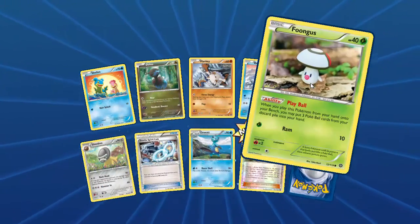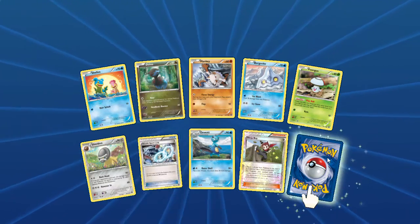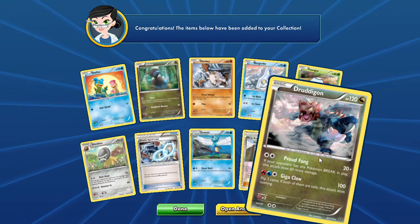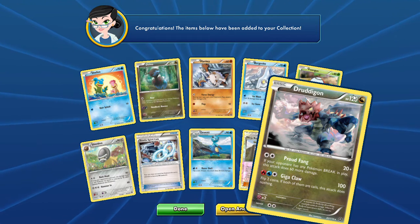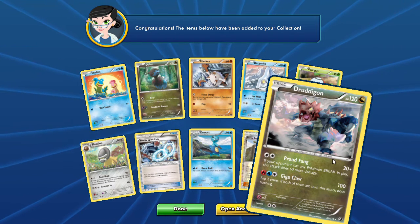The Foongus, a reverse Ninja Boy — that is nice. And our rare is a Druttingon. Love the artwork, love the name, love the HP, not so proud of the attacks.